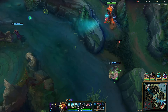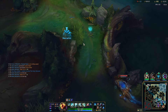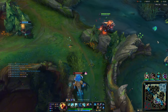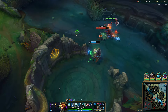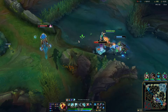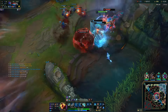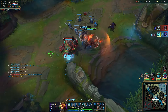You want to fight on your ultimate's cooldown unless they're really overextending. If you fight when your ult is up, you're winning. Skarner decided to make a play mid here and we got a kill on him.